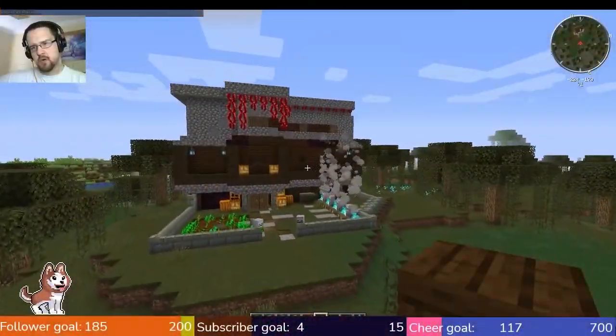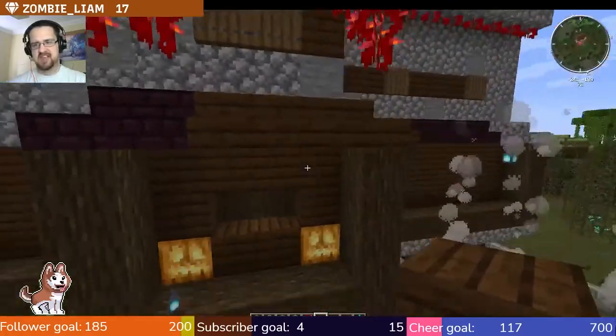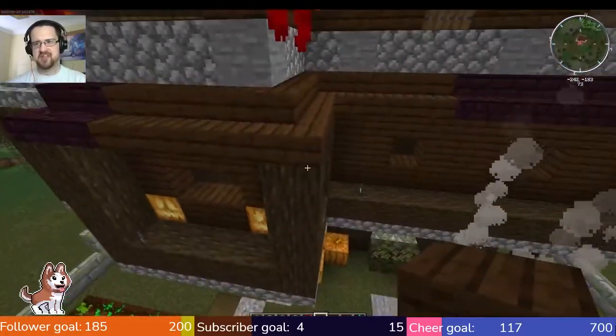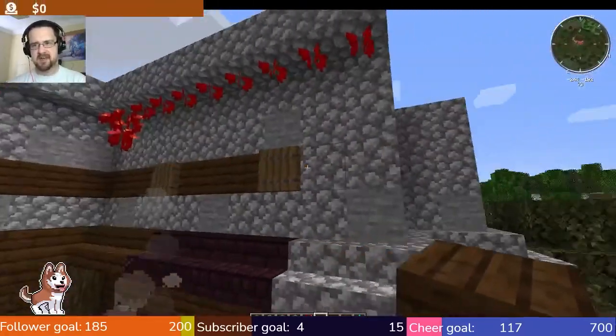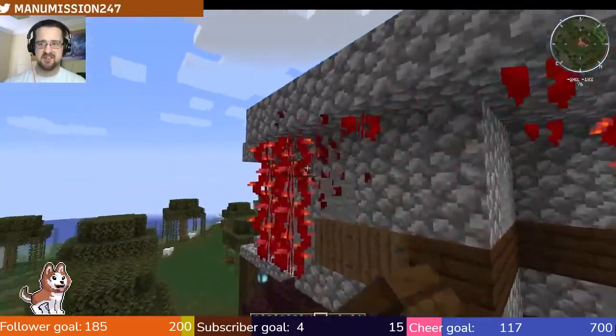Currently deciding what I like — whether I like to have the nether brick stairs there, or whether I like the dark oak stairs, or whether I like this band going across, or whether I just prefer cobblestone. I think these might actually have to go.